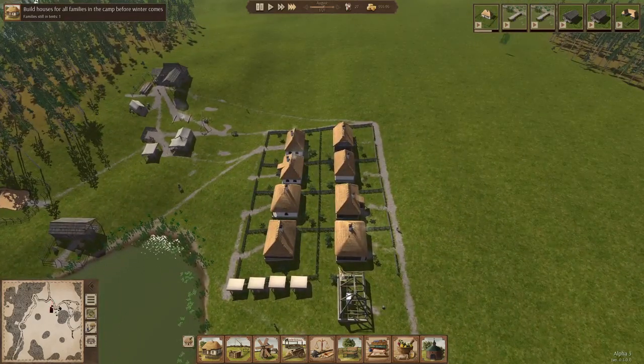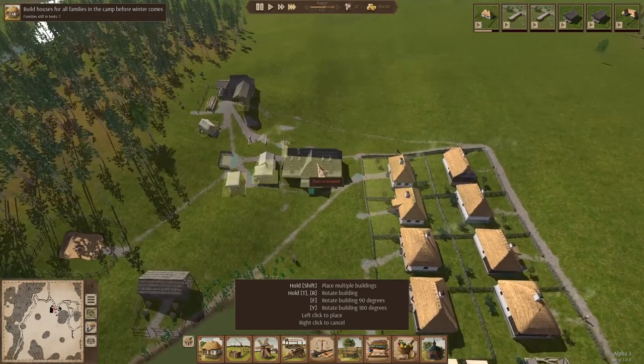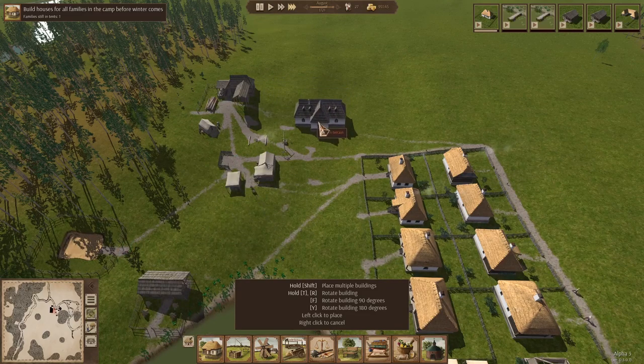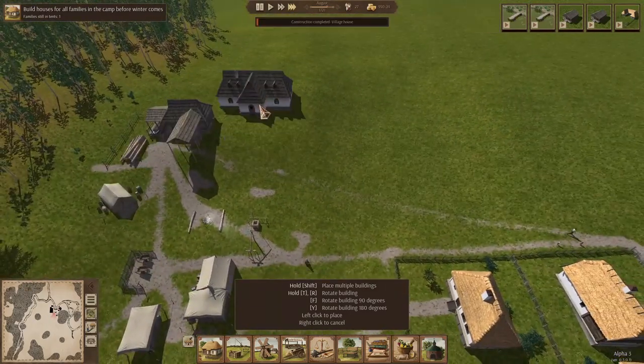If your fields are close to the farm and the farm is close to houses, people will be more efficient because they won't have to waste as much time walking back and forth to work. Now that we have this last house almost built, I'm going to go ahead and queue up the town hall building. We'll go ahead and put this right here. Notice as these houses are being built, these tents are disappearing. It's not really wanting me to put these things anywhere — uneven terrain.